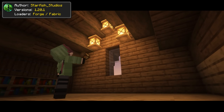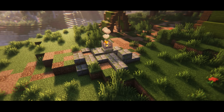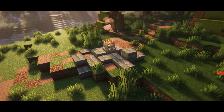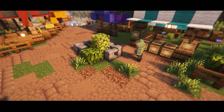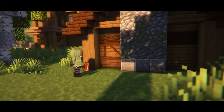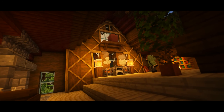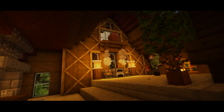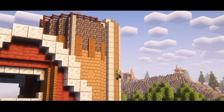Builders out there will appreciate this mod, as it gives you a few supplementary decorations to beautify the interiors of your house. Amongst these decorations are ones made with stone, wood, quartz, and many more variants. The mod also gives you the ability to customize the outlook of some of these blocks, hammering them into different shapes and even connecting them with one another. The mod is a recent project, so expect plenty of features and blocks to be added.